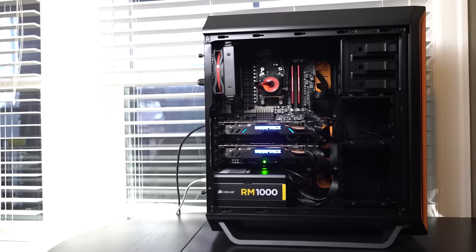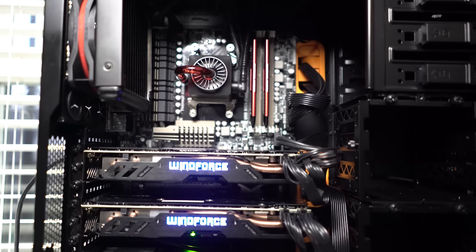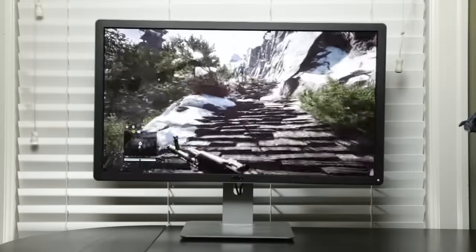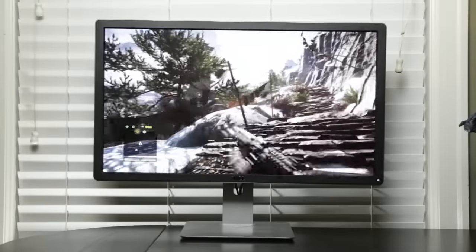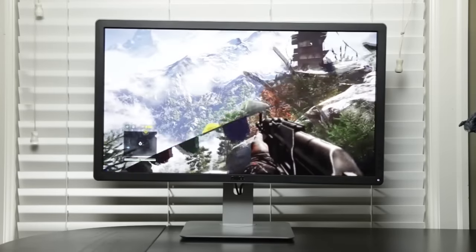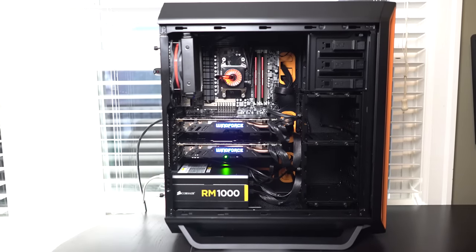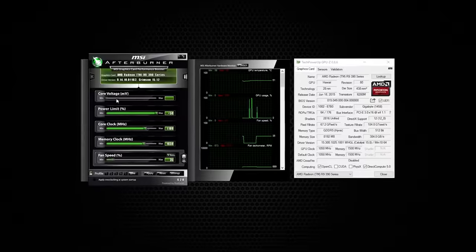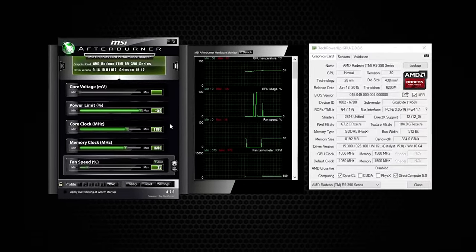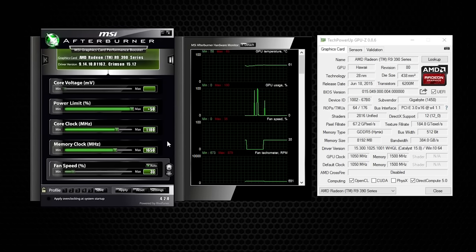Straight out of the box, the performance from the dual R9 390X's was incredible, yielding some great average FPS scores especially at 3840 by 2160. But after a couple of weeks of optimizing hardware and software, I managed to improve on those initial benchmarks. I've overclocked the GPUs to 1180 megahertz on the core clock, and the memory clock has been significantly bumped to 6.6 gigahertz, up from the stock 6 gigahertz.